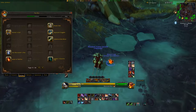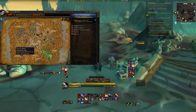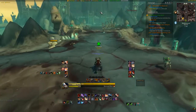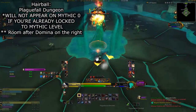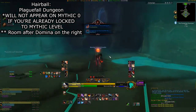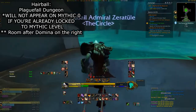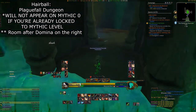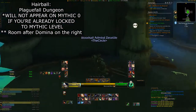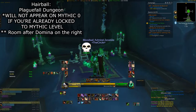I'll also have the coordinates on screen so you can follow along. I'm going to be starting at the Theater of Pain flight path. I'd recommend queuing for Plaguefall while you're on this kitten quest, because Hairball awaits you hidden away in this equally slimy dungeon. Hairball is probably the most time consuming cat to reach, because you have to run the entire Plaguefall dungeon just to get to him. I'd advise finding Hairball after you defeat the last boss. Once you defeat Domina Venom Blade, jump down inside the last boss's room, turn right, and head through the second doorway. On the left you should see Hairball, waiting patiently for his promised pets.